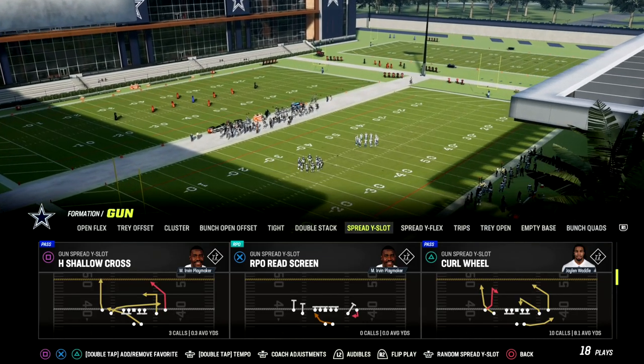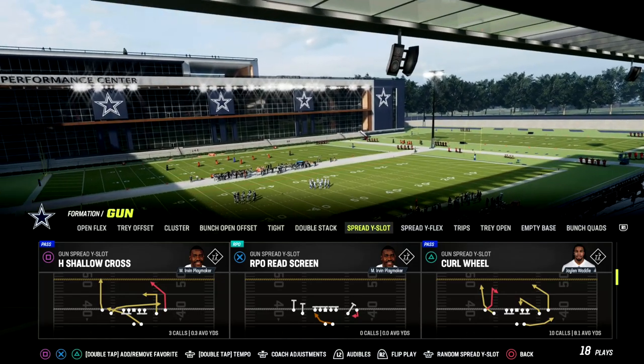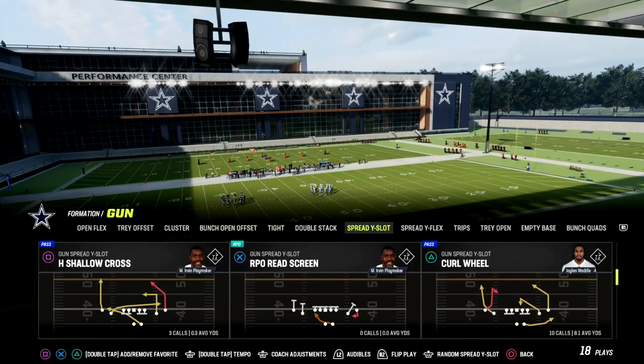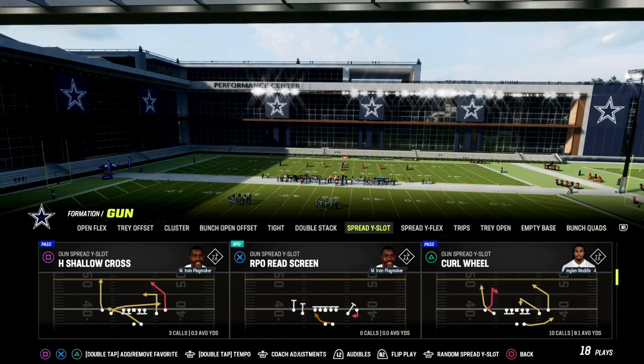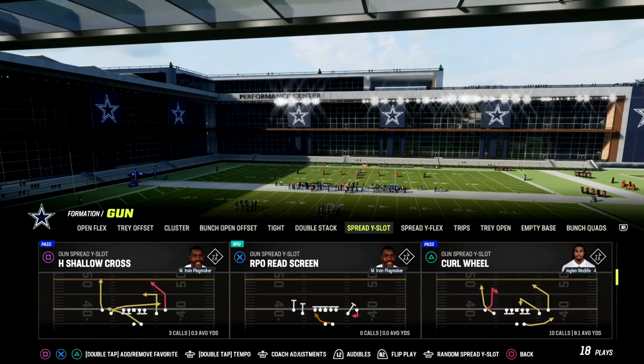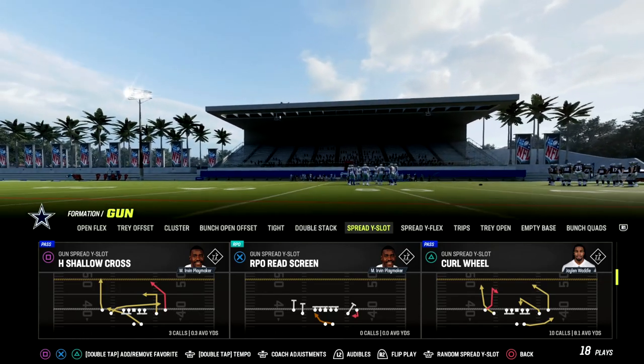Today we're talking about the shallow cross. This play can be found in the Arizona Cardinals playbook. It's known as 'Shallow' in the air raid, or '91' — essentially Ace 91. The two-by-two set explains this formation. Let's get on the field.